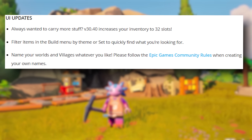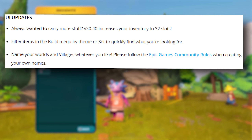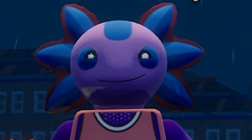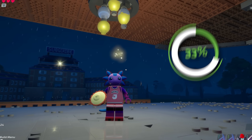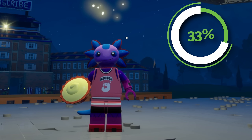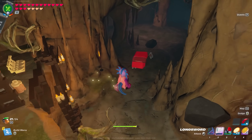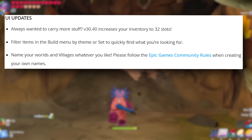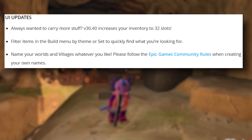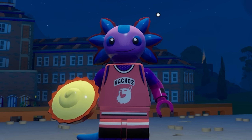The last real updates are in the UI section. First, V30.40 increases your inventory to 32 spots — we had 24 before, so that's a 33% increase. It's going to make a huge difference, especially on resource runs or when you're doing a big build project. Next, you can filter items in the build menu by theme or set to quickly find what you're looking for. We have so many builds in the build menu now, so it's great that we can finally sort them.